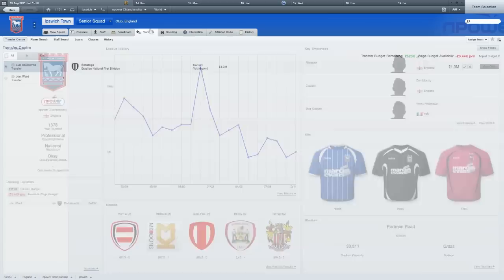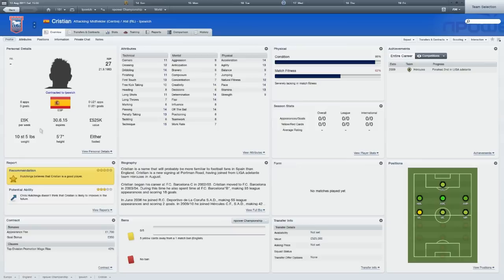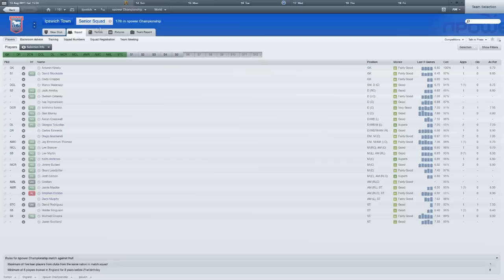We did sign a new player — I mentioned I had a couple of irons in the fire, and that's still true for one other player. The guy signed is Christian, he's a winger from Hercules. He's going to go straight into the side. He does have decent stats for a winger, but he's not the best — I was expecting better. My scout told me he'd be better than this, so I'm going to have to hire a new scout, though my old one did look like he could do the job.